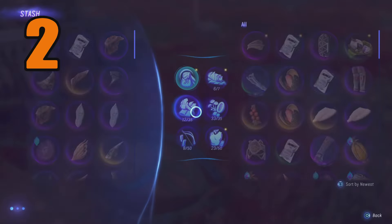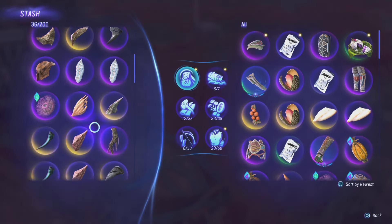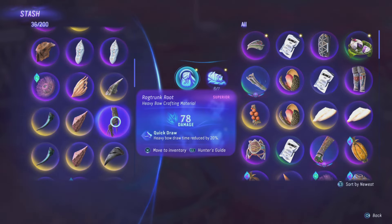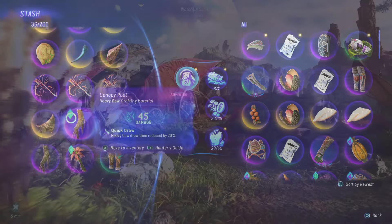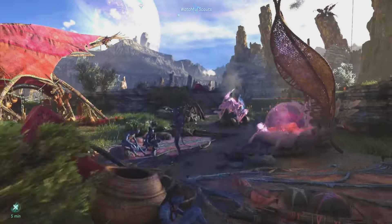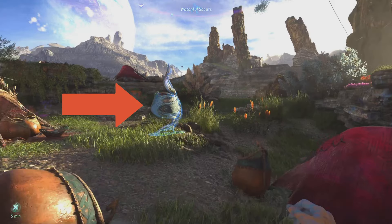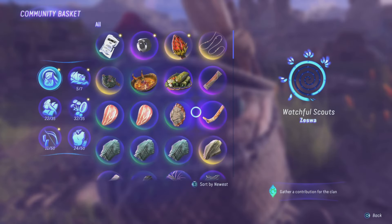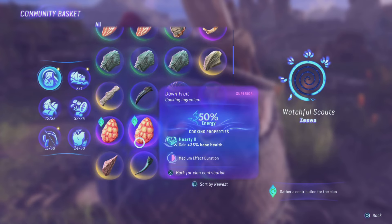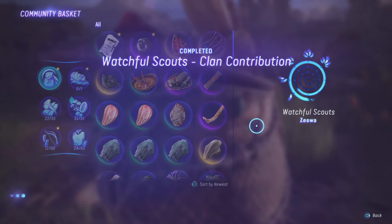If you continue to loot all the time, you will quickly realise that you run out of space in your inventory due to all of your looted items. There is no dismantling or selling function in this game, but instead of dropping it on the floor to clear space, put it in the clan contribution baskets. These baskets are very easy to find and there is one in every small and large village. For every item you donate, it will increase your clan favour. Clan favour is like a currency you can use to purchase powerful items such as weapons and armour from the major villages. You will be able to get exquisite rarity gear from these vendors.